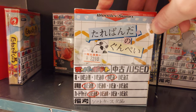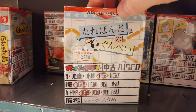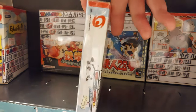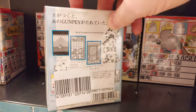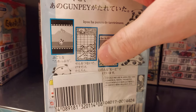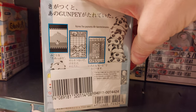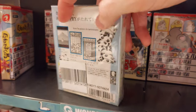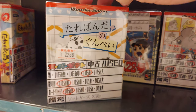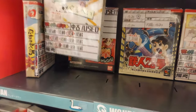You have Tarepanda Gunpei — a panda version of Gunpei, which is probably like the Tetris for the WonderSwan. You try to make lines and beat your opponent. I think there's a co-op mode, though I'm not sure with the WonderSwan — but it's kind of a puzzler type game.